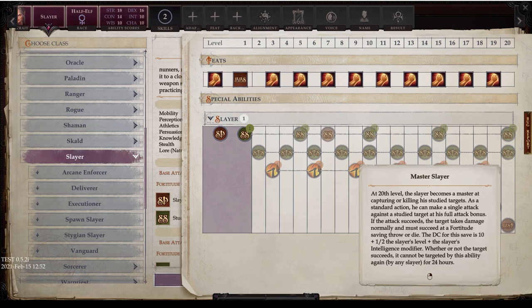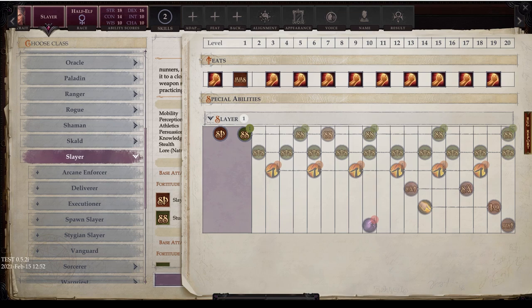With Master Slayer, you're essentially playing a tactical game — you're sacrificing your full attack routine for one hit that could kill the target outright if they fail their save. If they have a low Fortitude stat, like a wizard or caster, this is very effective. Against something big and buff with high Fortitude, it's less appealing. That covers the base Slayer — now let's look at the subclasses, starting with Arcane Enforcer.